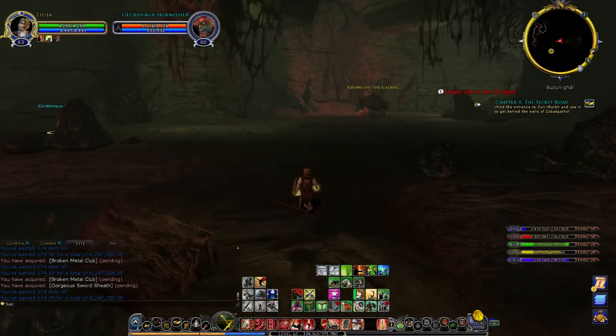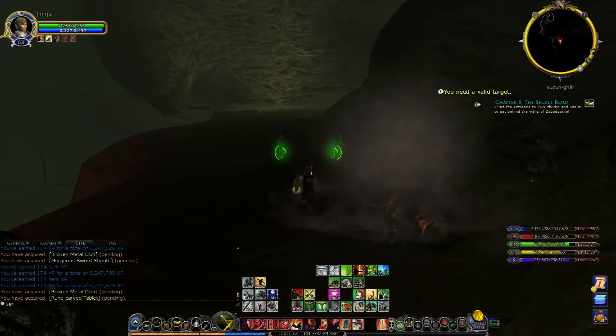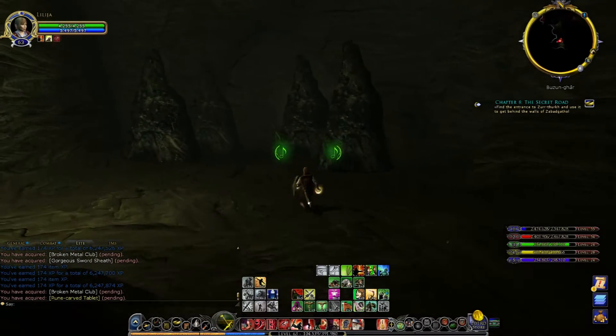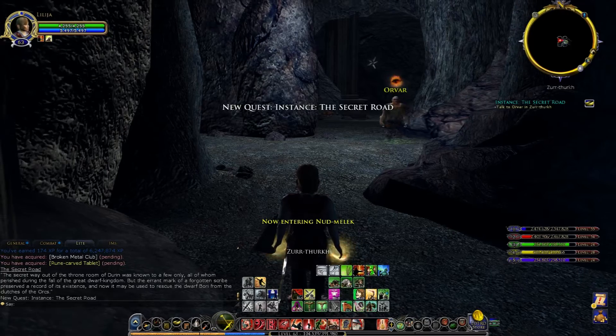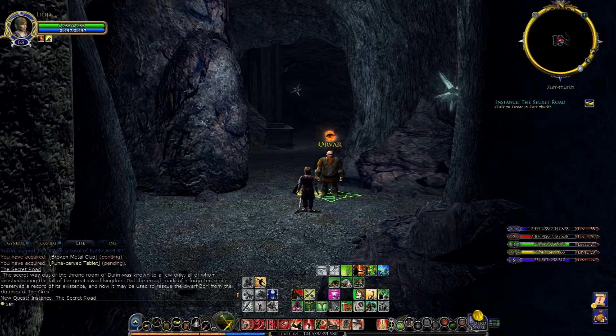We're going to have to kill the skirmisher just because he's in the way. Over here behind the rocks we have a passageway going into the secret road. So we hop inside. 'The secret way out of the throne room of Durin was known to a few only, all of whom perished during the fall of the great dwarf kingdom. But the errant mark of a forgotten scribe preserved a record of its existence.'